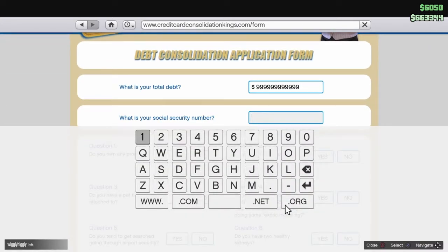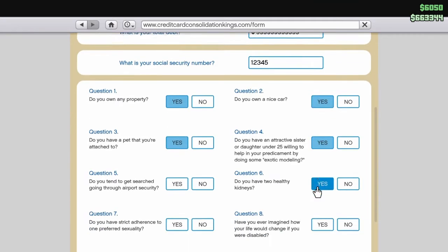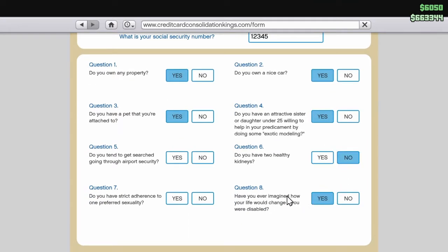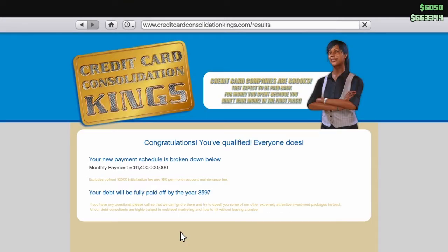Go to your social security number — 1, 2, 3, 4, 5, it could be anything. Just go yes for everything, it really doesn't matter on this part. Click here to find out if you qualify. Congratulations, you qualified — everyone does.